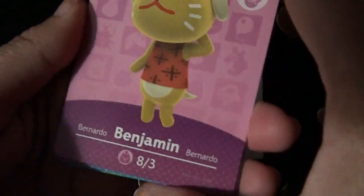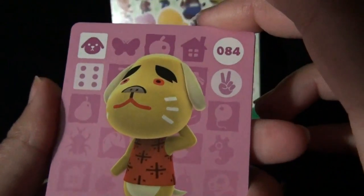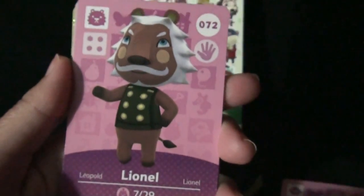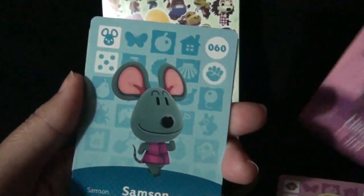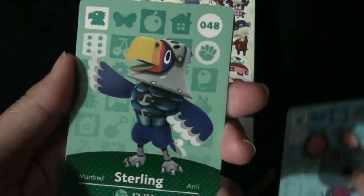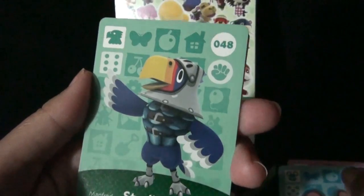So starting off with Benjamin, some kind of puppy. I got a lion — Lionel. Lionel lion. We have a mouse, Samson. And then Sterling. Look at this guy.